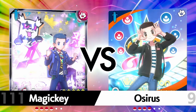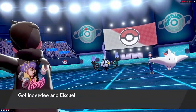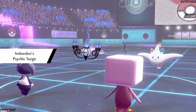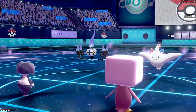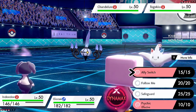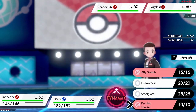Our opponent in this episode is Magic Key. They're leading with Togekiss and Chandelure, which stops me in my tracks right away. The one thing Eiscue doesn't want to be taking is special-type attacks — Ice Face doesn't protect against the special side. Heat Wave from Chandelure worries me, and Togekiss is known to Dynamax and throw out big special-type attacks.